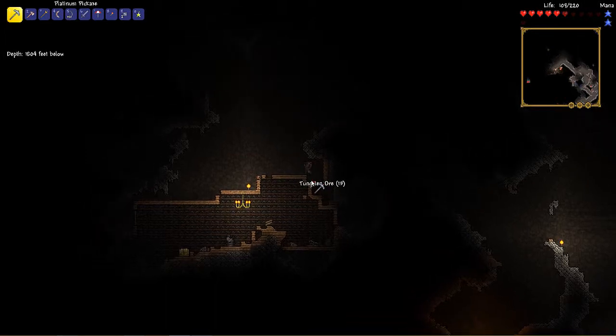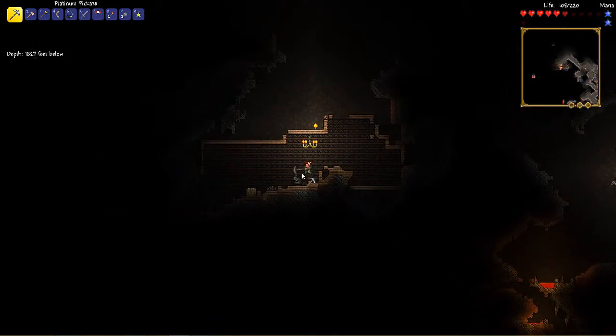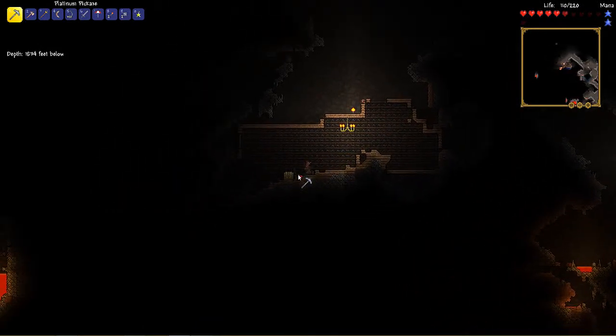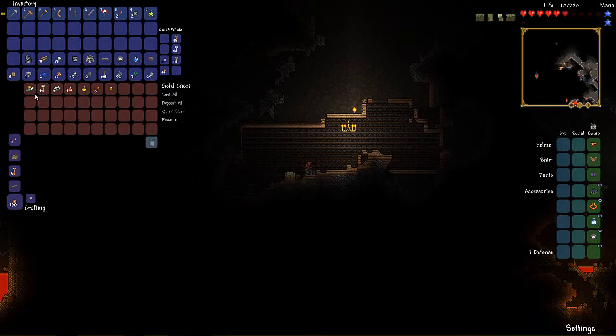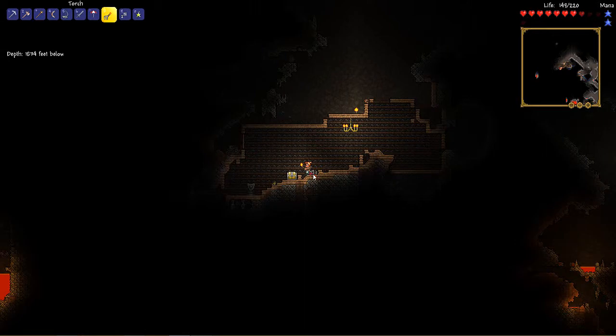Let's pop in there. What do we got in these vases? Nothing. Bunny statue. Okay, let's see what we got in the chest. Hermes boots — amazing. I will take the Hermes boots because those will make me run super fast. Jester's arrows, even better. Gold coin, okay. Torches — I needed those. Tungsten bars, healing, and Spelunker. I am okay with all that stuff. It will all come useful.